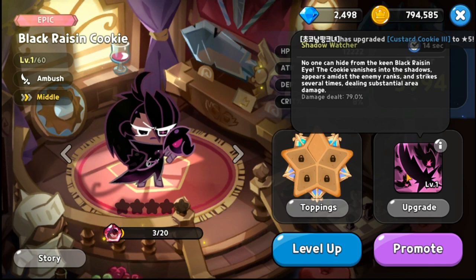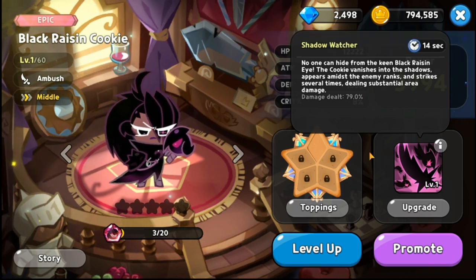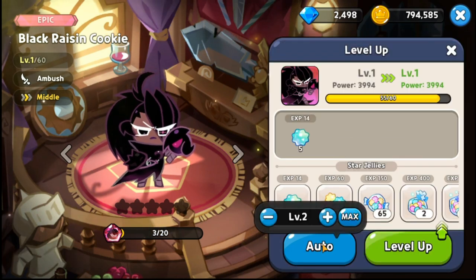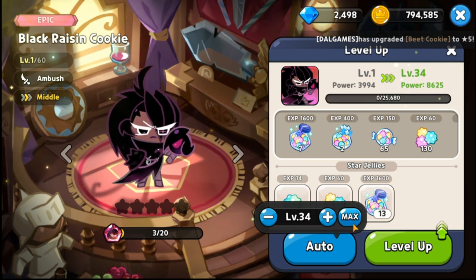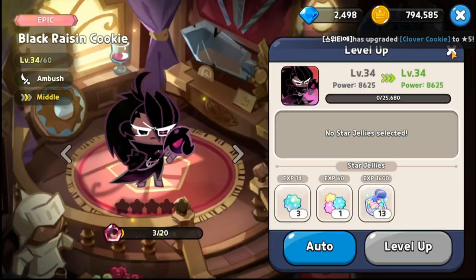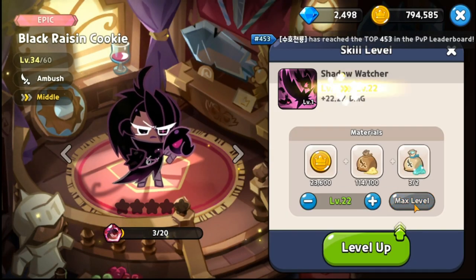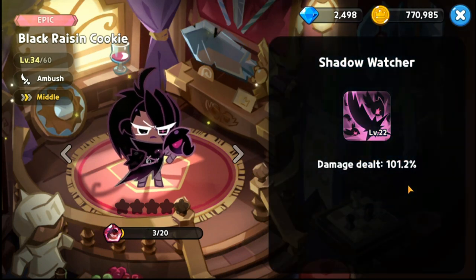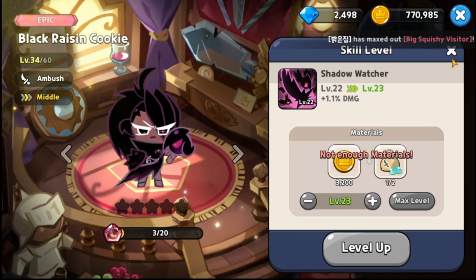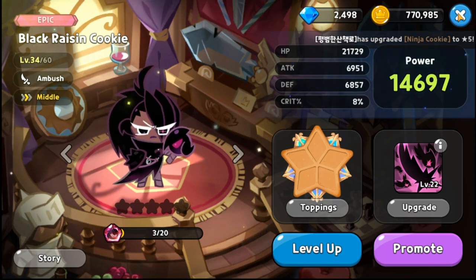Her spell is called Shadow Watcher: 'No one can hide from the keen Black Raisin eye — the cookie vanishes into the shadows, appears amidst the enemy ranks, and strikes several times dealing substantial area damage.' Before we go further, let me level this cookie up. She's at level 34, so let's do a max level upgrade up to level 22. I definitely need materials.